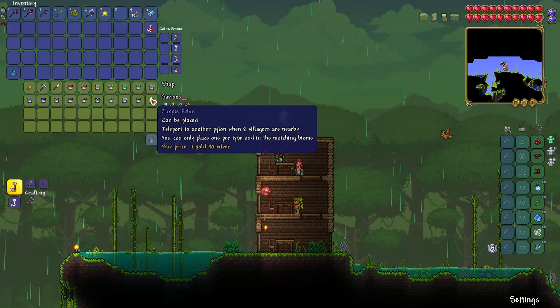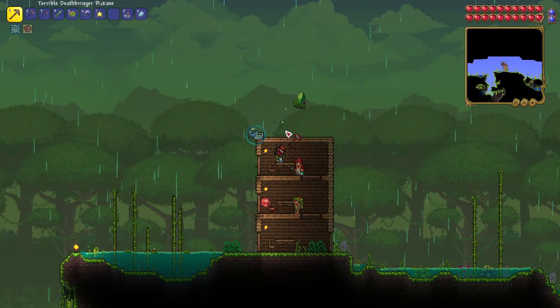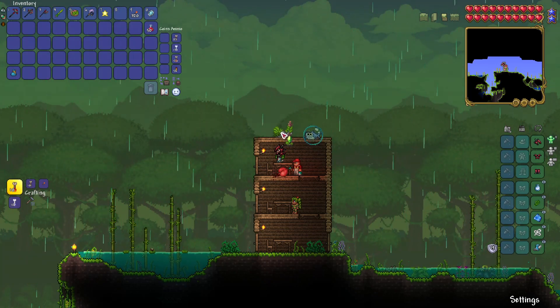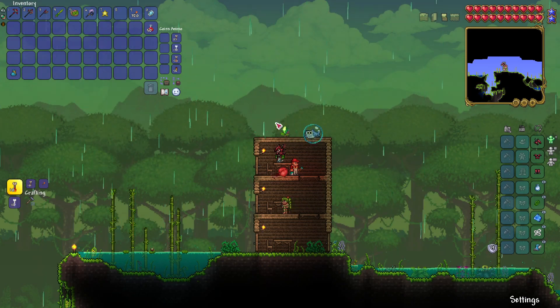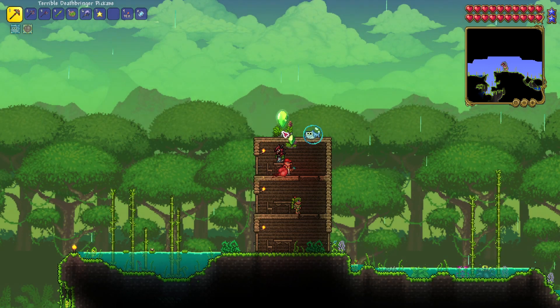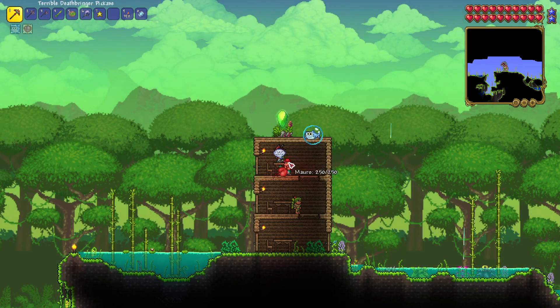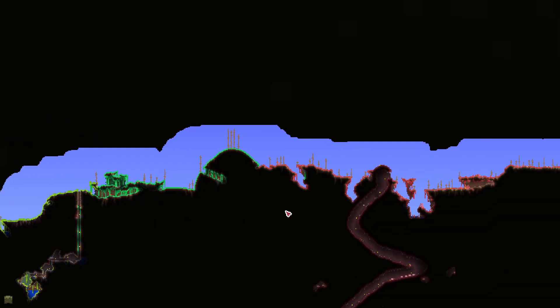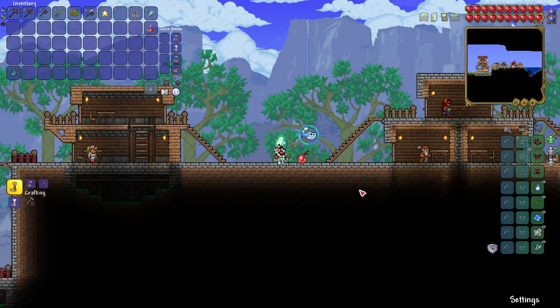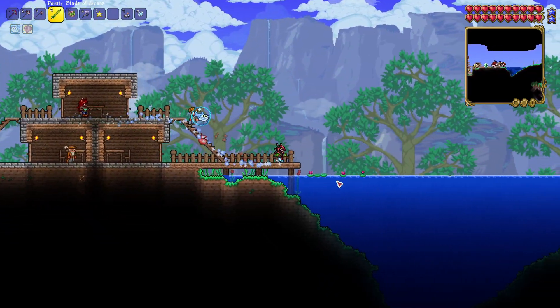All you gotta do when you buy the pylon is purchase it and then just place it down. When you place it, it's gonna look a bit dumpy at first - just place it down and then your pylon shows up. You need NPCs near the pylons and you need to be near them in order to use them. I have four pylons - I'd love to get another one over on the other side of the map. But today we want to run through the dungeon, so let's do that.